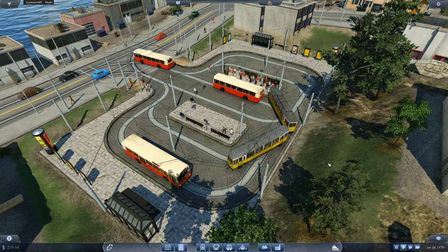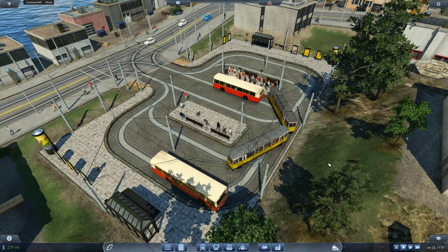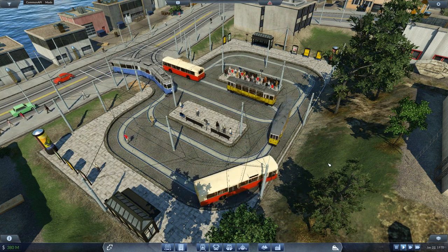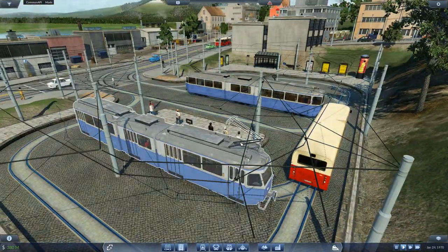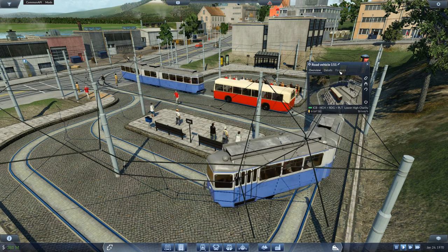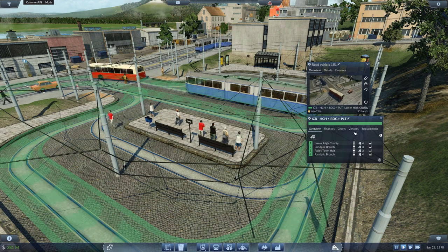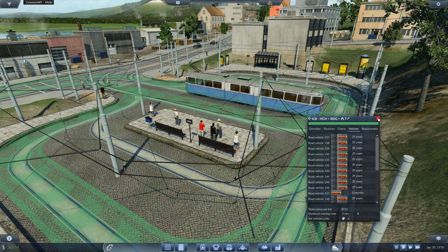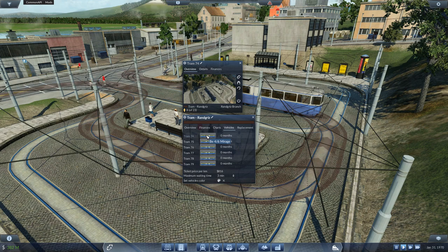Here at this station, I have gone ahead and done upgrades to our buses and trams so that they're using the latest and greatest. We're getting rid of these old, tired, worn-out trams, replacing them with brand-new, shiny trams. We've got our new buses — these are MAN SL-192s, and these guys are BE-4-6 Mirages.